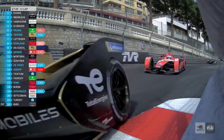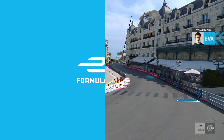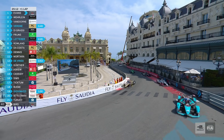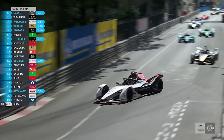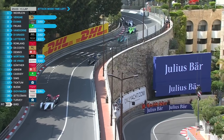He's touched him — they've touched from behind. Dennis ran into the back of Da Costa as he defended. So Evans is going to go through attack mode here, keeps to the right-hand side. Into the lead goes Pascal Wehrlein. Van Dorn follows through, as does Lucas de Grassi. All of a sudden Jean-Erik Verne is in second place and in attack mode, but he's only got 40 seconds left.